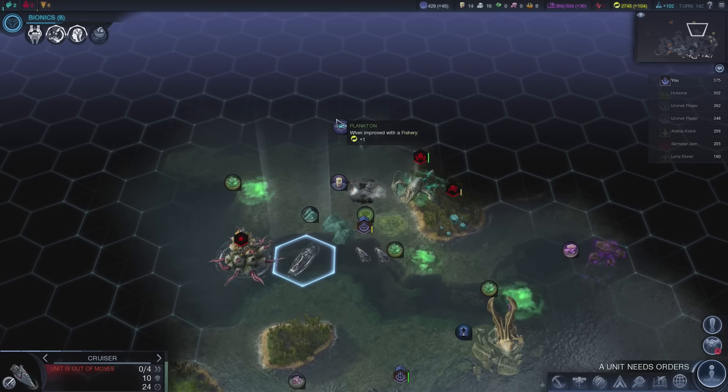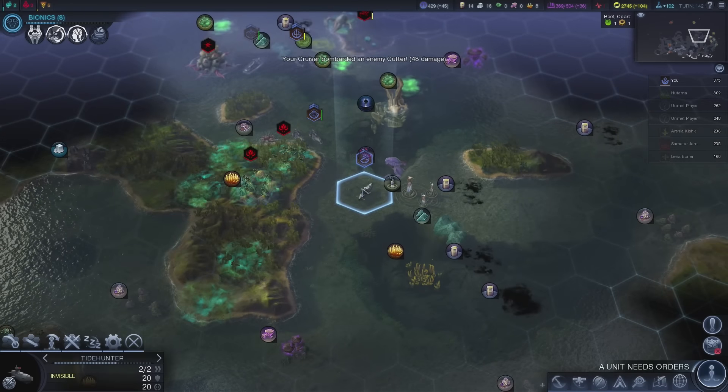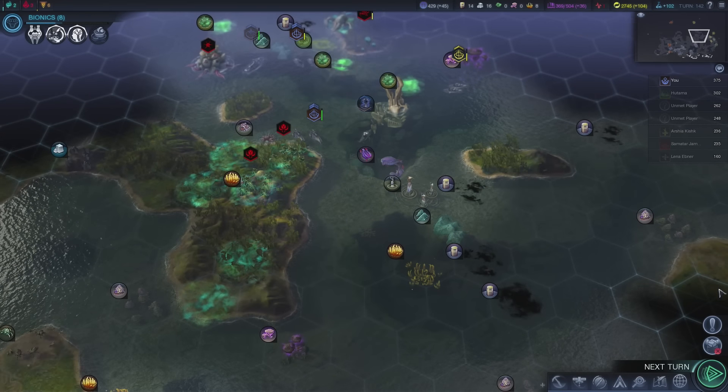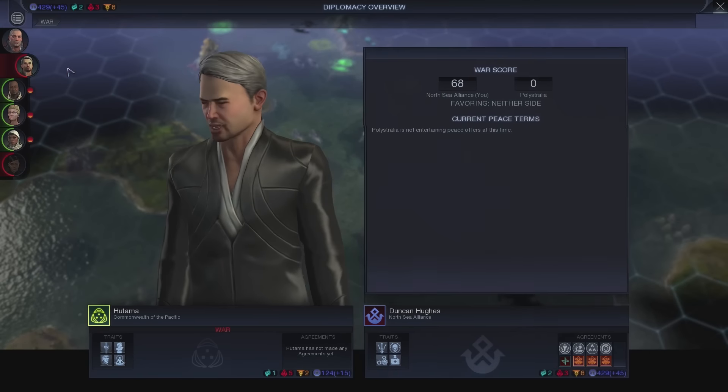We do want to make sure that our supremacy will go even higher up. We can take him out pretty easily, so we can just heal and be okay. Let's see how the war score is looking now — 68 still.